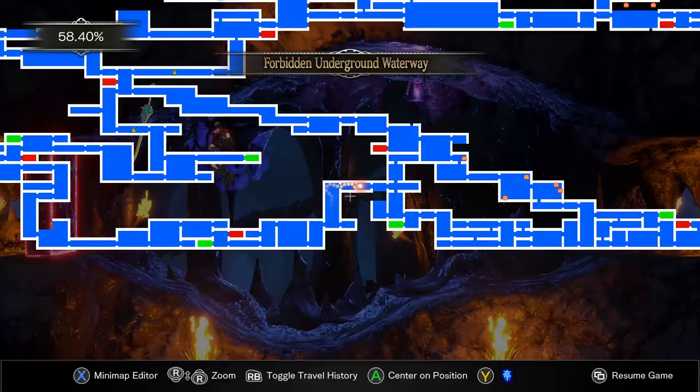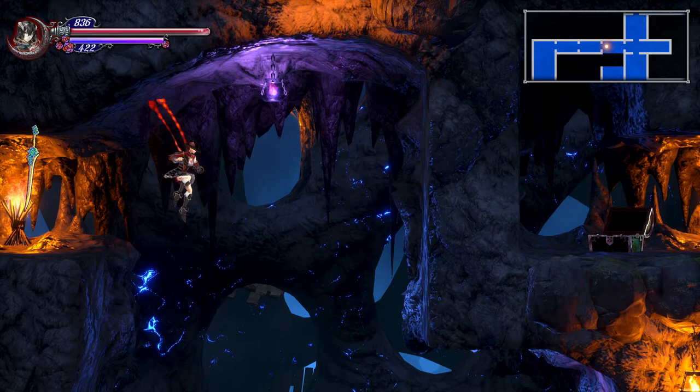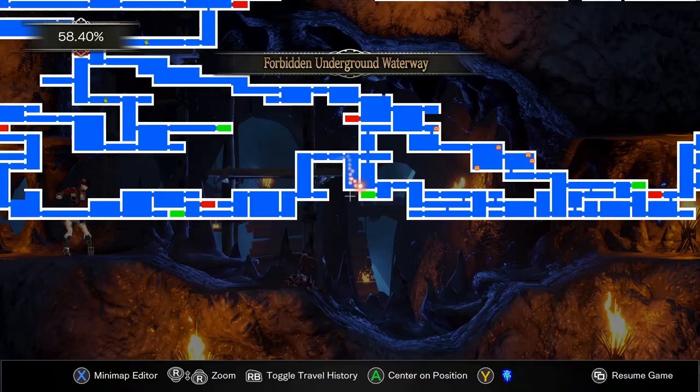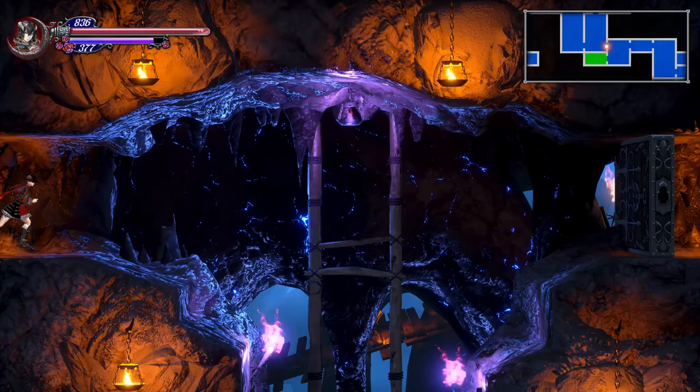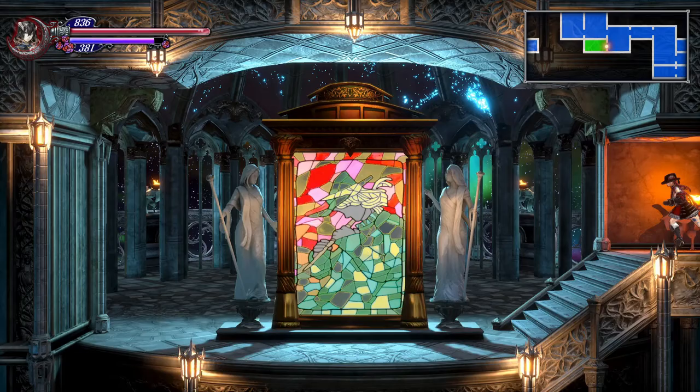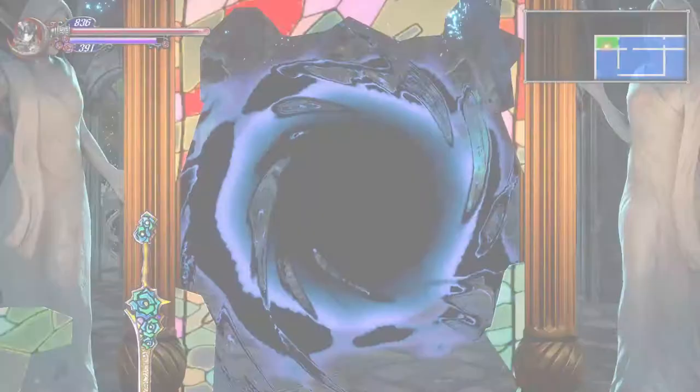And this takes us back to the Forbidden Underground Waterway. Oh right, this is that area on the other side of the desert that I couldn't reach. Well, that was actually completely accidental, but I think I will get to that last eastern area so I can do tons of grinding there. In order to get to that area, we need to return to the Tower of Twin Dragons, because there's a specific item we need so we can reach that area.